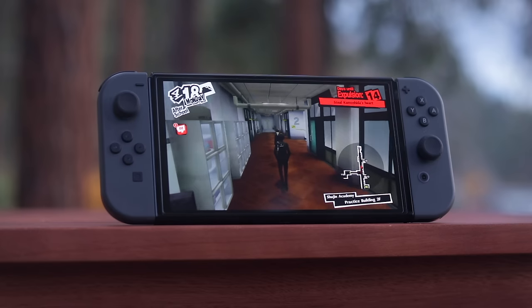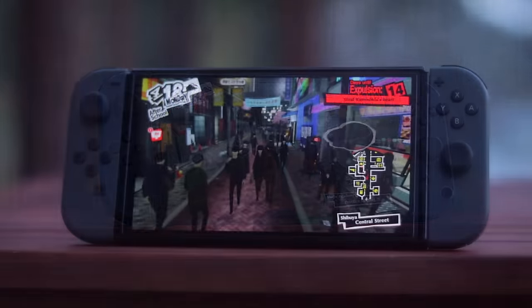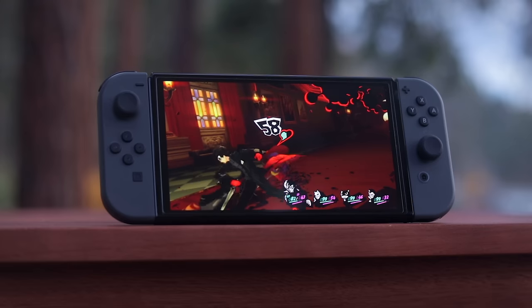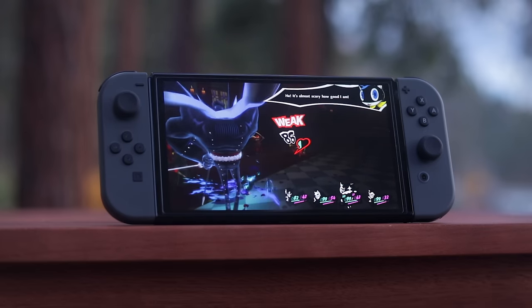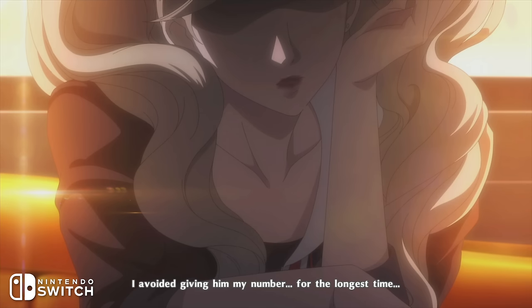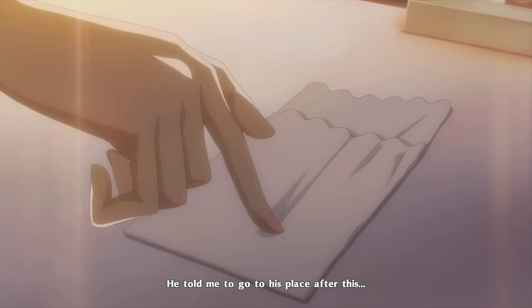On the surface, it looks like a perfect fit. Persona 5 is a very long game that is mostly broken up into shorter activities, suitable for portable play, and is built around older 7th-gen rendering tech. The Switch translation of Persona 5 Royal is indeed a full and feature-complete version of the game, without any fundamental cutbacks.